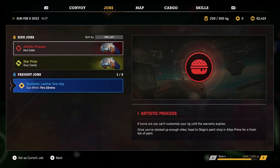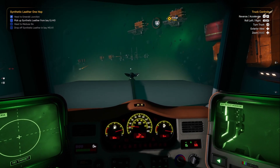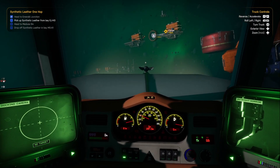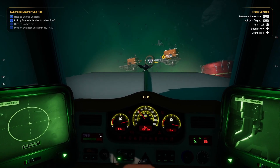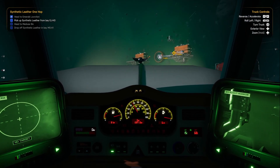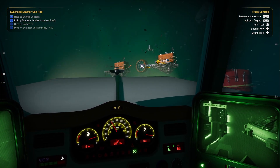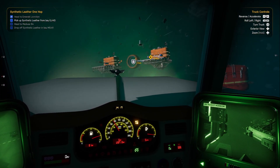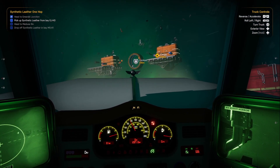We're waiting for enough miles to do the artistic process for Red Eddy, and we're going to go see what Sour Candy wants with Star Prize. So this cargo will get us over there while still making some cash, which is fantastic. I'm going through a debris field because I'm crazy. Let's hit that cruise control.